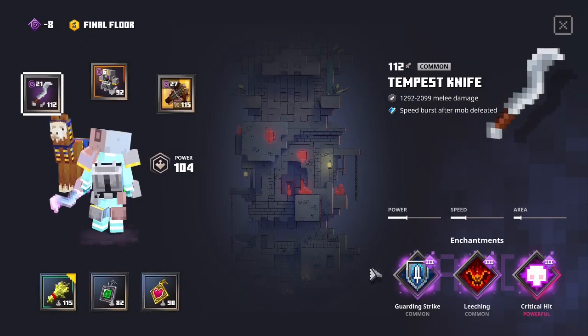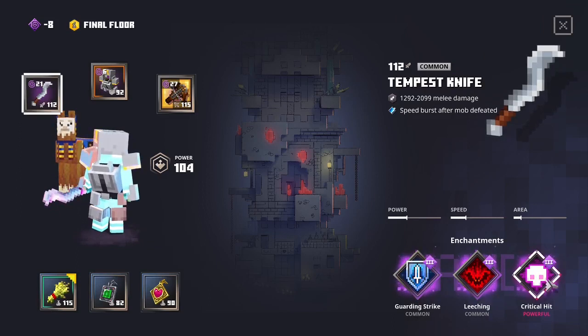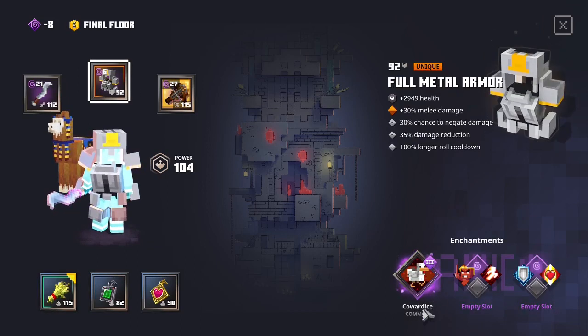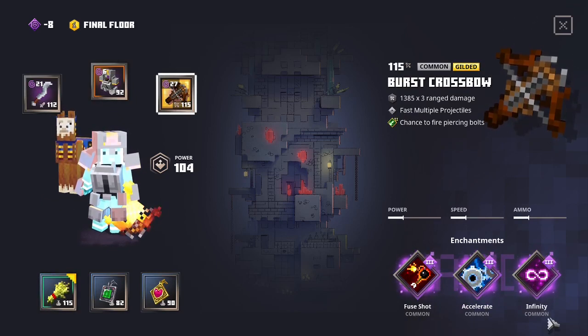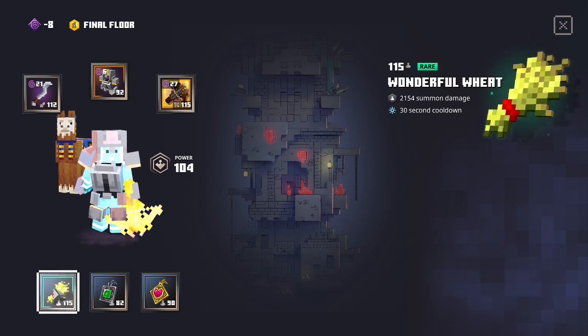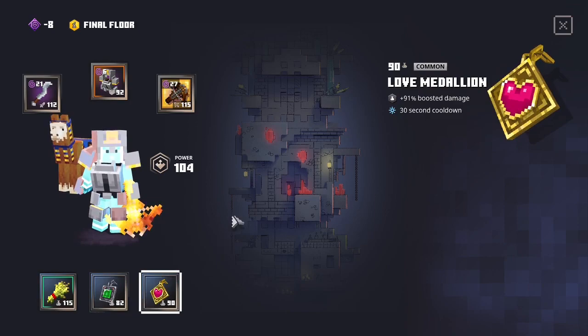Now for the boss, I have guarding strike level 3, leeching level 3, critical hit level 3, guarding level 3, fuse shot level 3, accelerate level 3, infinity level 3, the wonderful wheat, ironhide amulet, and love medallion.